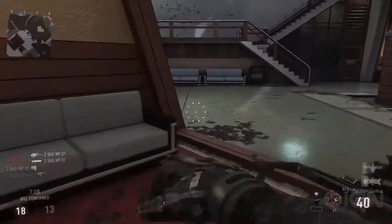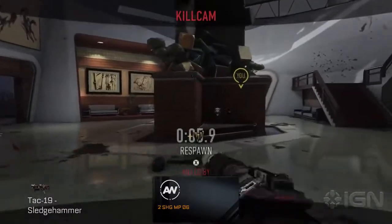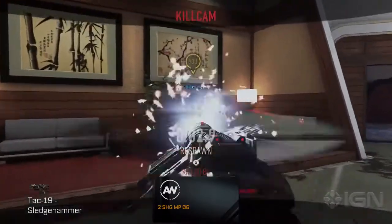That's a nice shot around the doorway. You can see he's got Gung Ho on as he's running — his weapon's not going down. He can fire while sprinting. Oh, that ended badly for Mike. A little gun trumpet action there.